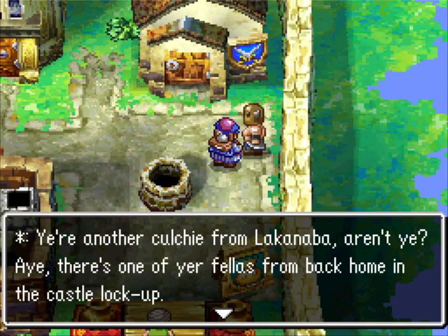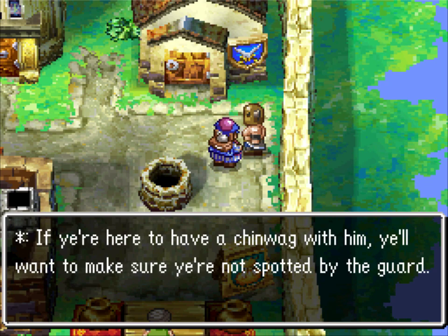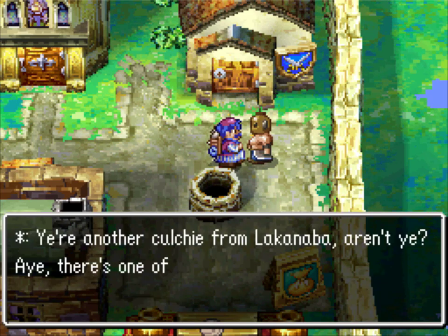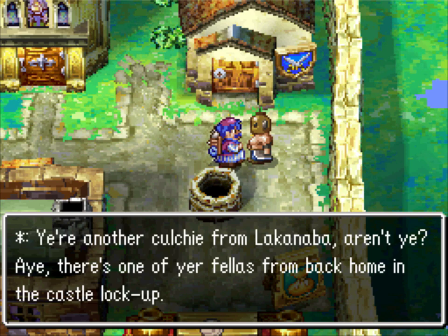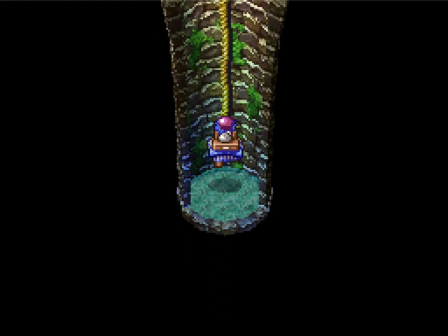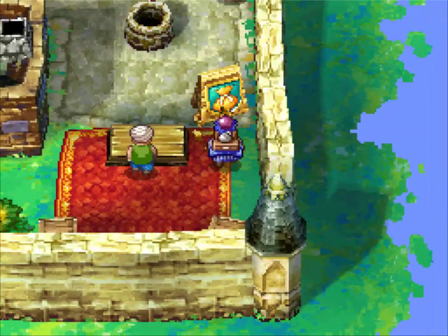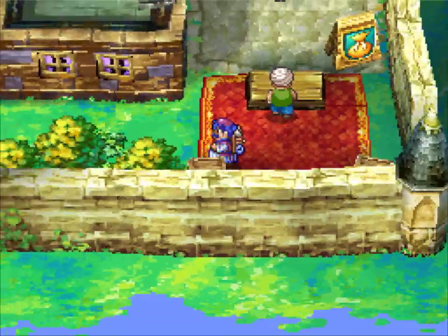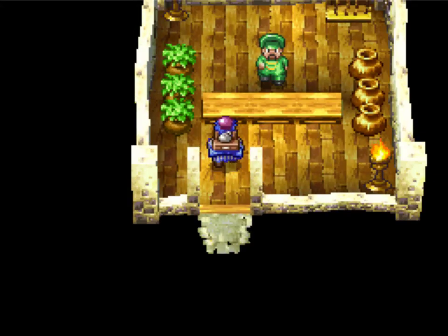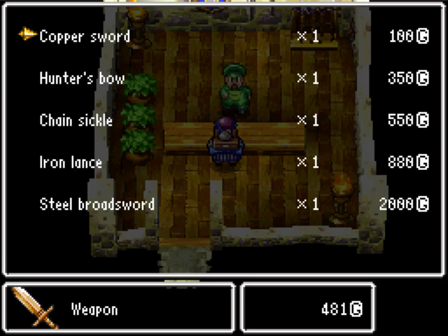Break the pots! It's someone from Lachnabach, just having a good old chinwag. Talk to him again — what did he say? There's somebody from our hometown in the dungeon. They're basically saying if we want to go talk to him, we gotta do a sneaking mission. There's one more thing in the item shop. It's more money! You sell things — ooh, look at that steel broadsword. We actually can't equip it. Equip the hell out of that iron lance though — that's the best we got. It's the next step up from the chainsickle, so once we get the money, that's something to keep in mind.